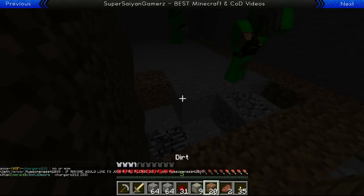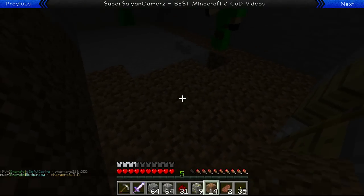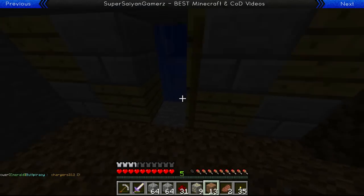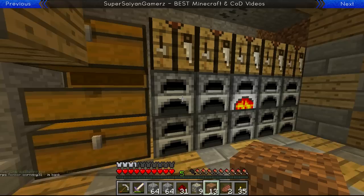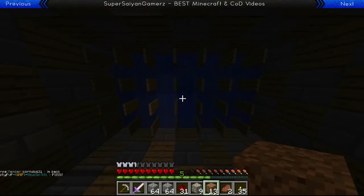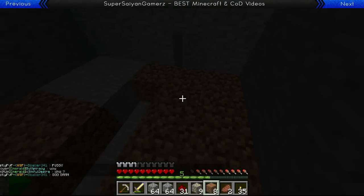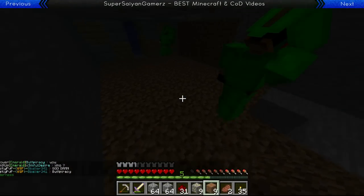There's a lava block right on top over here — makes me a little bit nervous. We have enough diamond for a diamond pick already, so we could do that. I have a diamond pick. There's some obsidian and some lava. We can easily make a crafting table as soon as we get the leather for the books. That's an advanced trap right there.